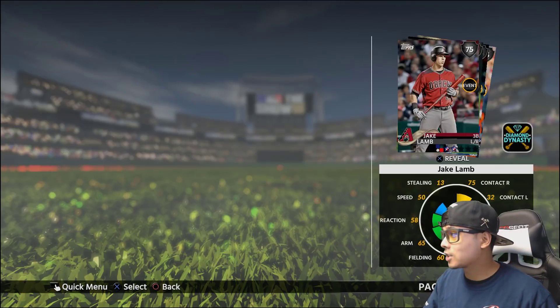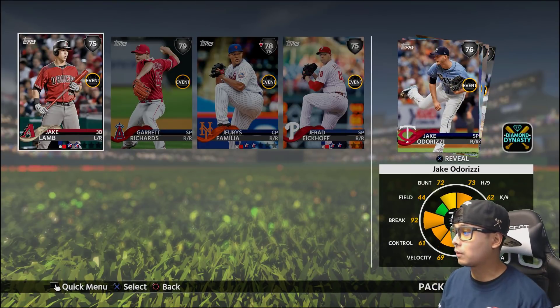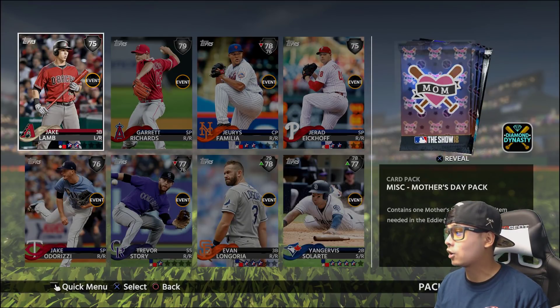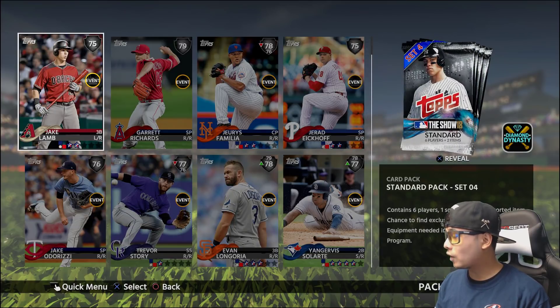Here we go. I've been grinding the stubs and I'm happy with it. We get a Jake Lamb, Garrett Richards, Jeurys Familia, Jared Eickhoff, Jake Odorizzi, Trevor Story, Evan Longoria, and Jan Javier Salarte. We get three Mother's Day packs from that plus 50 packs.